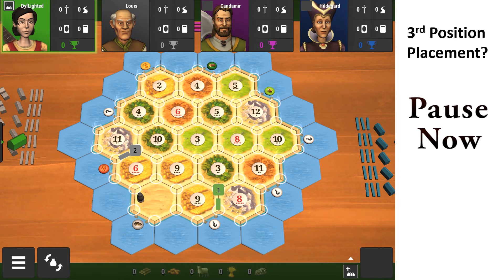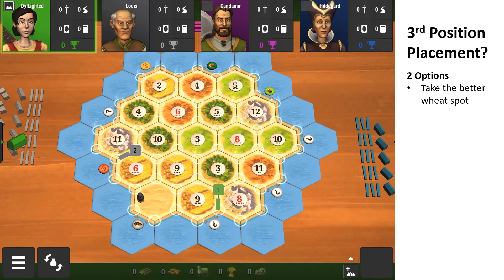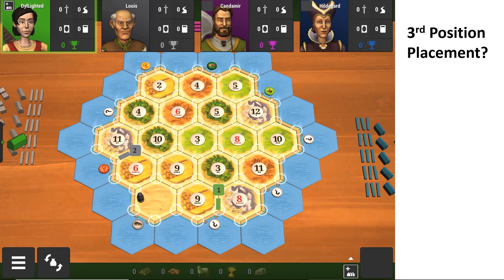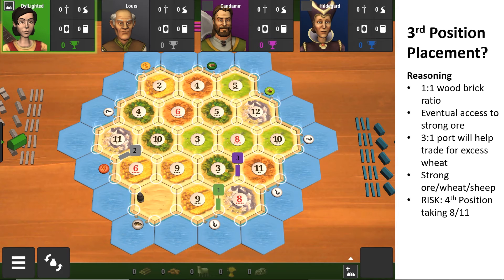For third position, where would you place the settlement? Like second position, there are two options: take the better wheat spot, or don't take a wheat spot and get the worst one. My final pick is the 8-3-11. The reasoning is that you're pointing your road towards the 8-11, which will eventually get you to the strong ore to help you win the game, and that 8-11 spot is very good — you also get a 3-for-1 port.